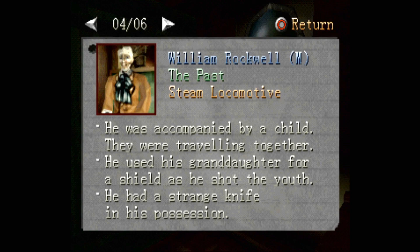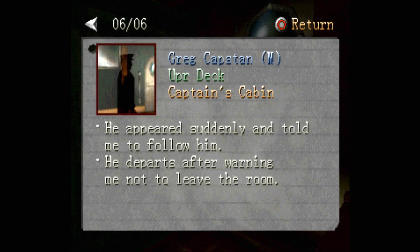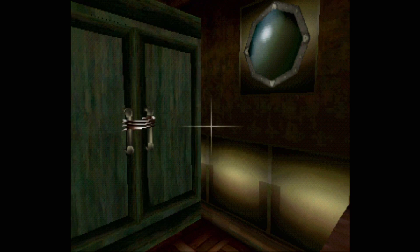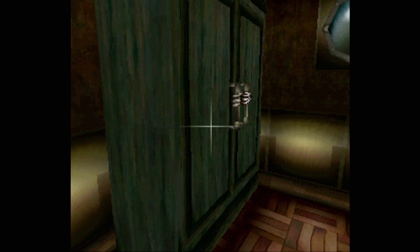William Rockwell seems to be the villain. He was accompanied by a child - traveling together - and he used his granddaughter as a shield as he shot the youth. He had a strange knife. Kriya was terrified of her own grandfather and took the strange blue stone from the wounded youth. Greg Capstan appeared suddenly and told me to follow him, then departed after warning me not to leave the room. My father at least wanted to get to this boat, and then the boat went missing.